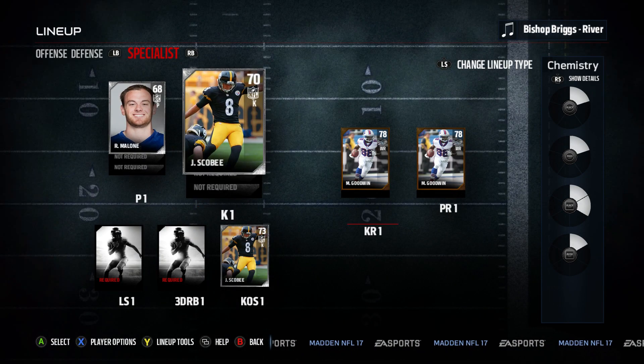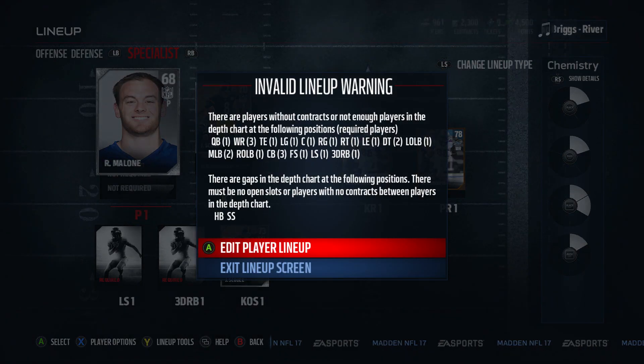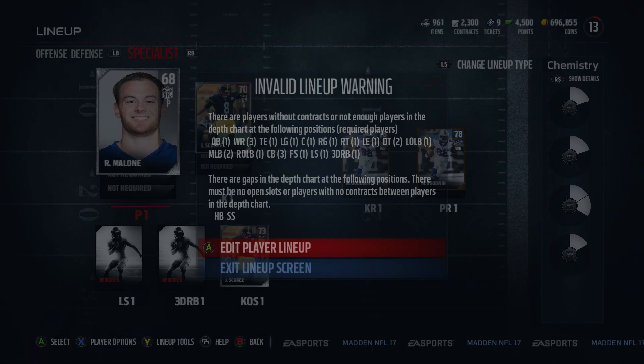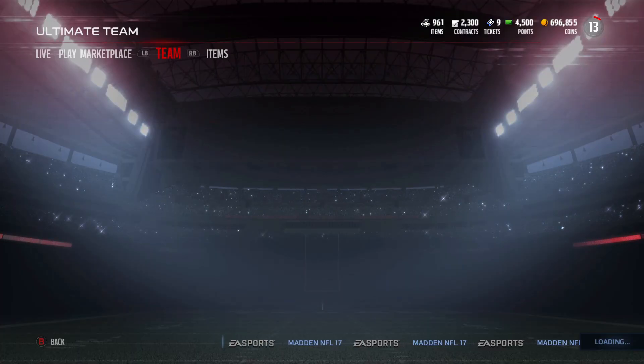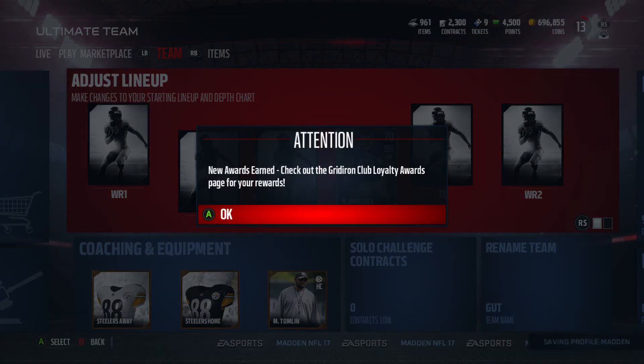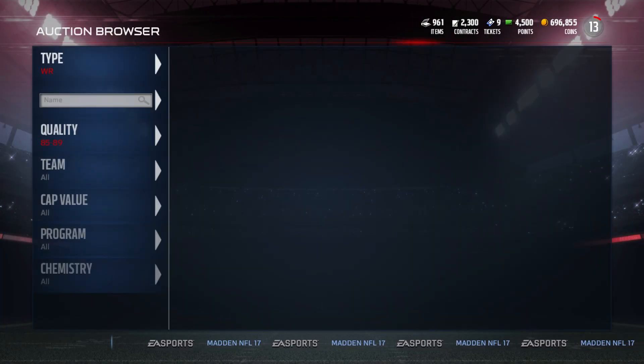On special teams, Goodwin is going to be my returner. Scoby and Malone for special teams — I may have to take a look at kickers, but I didn't focus too much on that because we're focused on offense and defense for this team. Alright, let's get right into quarterback.